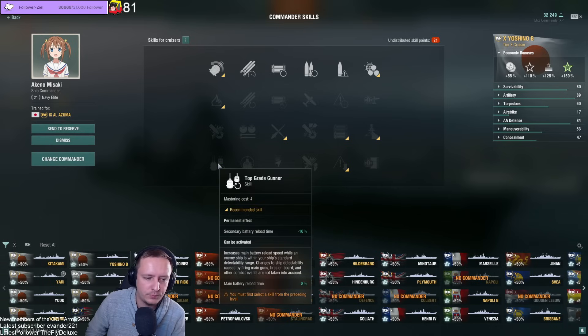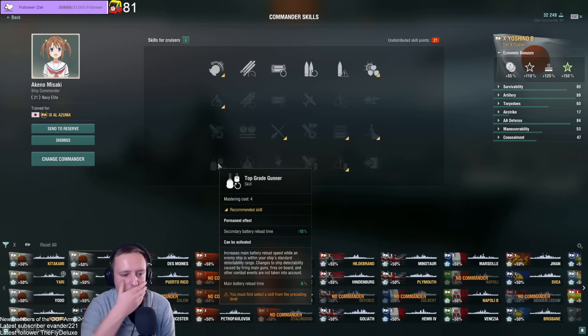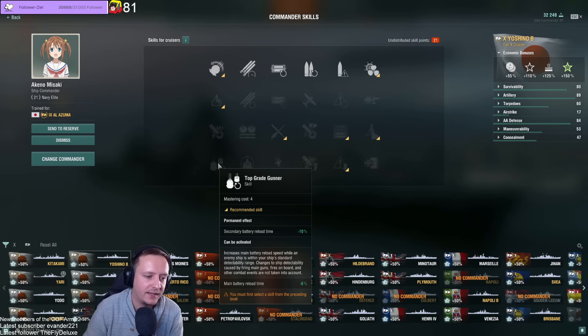Top Grade Gunner increases main battery load speed while enemies are within your detectability range. This is the most important skill for any ship you can play aggressively, or where you have enemies in your concealment, or for lighthouse builds. Ships like Henry, Castilla, Venezia, Stalingrad, Napoli, Des Moines — all of these ships who are either built into lighthouse or can be played extremely aggressively benefit greatly. Des Moines might be behind an island but the enemies are still within your detectability circle. It's a really strong pick and that 8% reload buff is very nice to have.